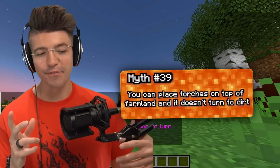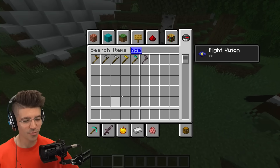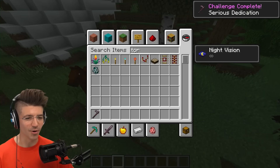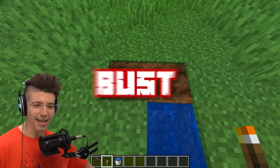You can place torches on top of farmland and it doesn't turn to dirt. We got a hoe and some torches. I can tell you this is busted right now because you can't even place torches on top of the farmland.